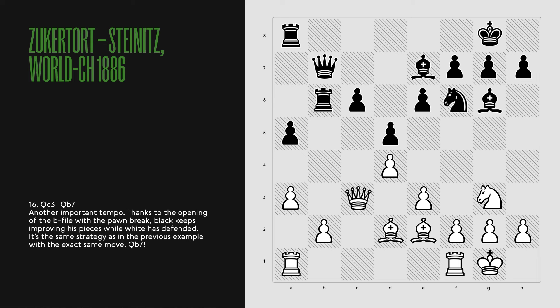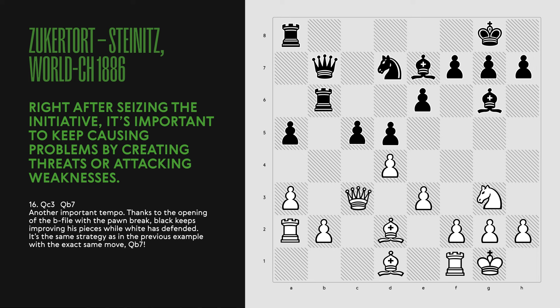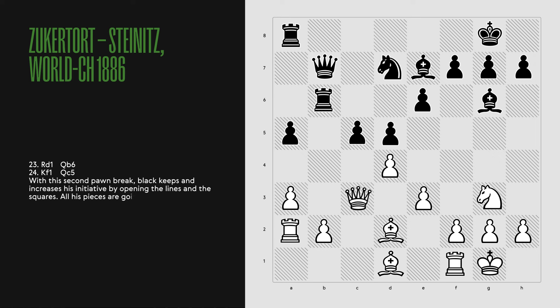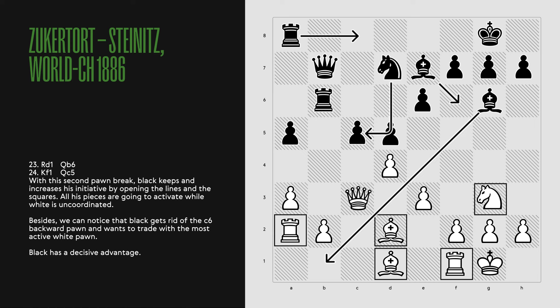It's the same strategy as in the previous example with the exact same move, Qb7. Right after seizing the initiative, it's important to keep causing problems by creating threats or attacking weaknesses. Rook d1, Qb6, Kf1 and Qc5. With this second pawn break, black keeps and increases his initiative by opening lines and squares. All his pieces are going to activate while white is uncoordinated. Black also gets rid of the c6 backward pawn and wants to trade with the most active white pawn. Black has a decisive advantage.